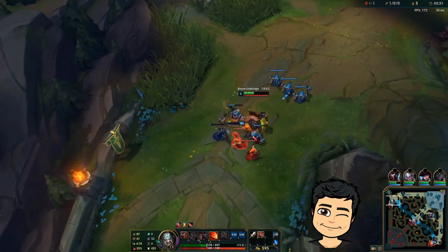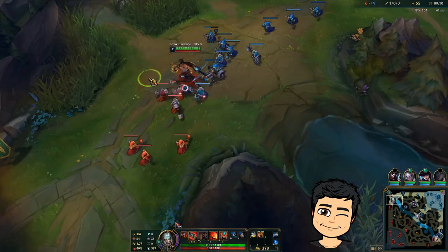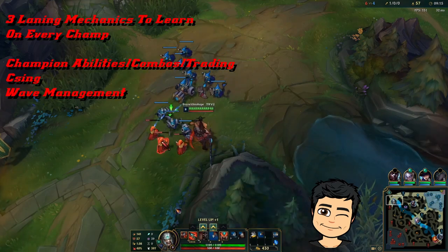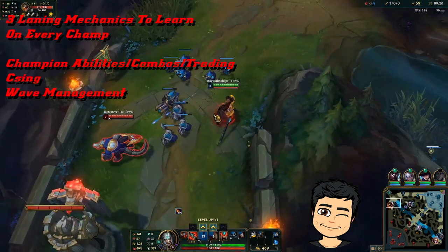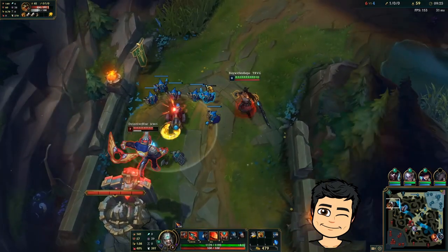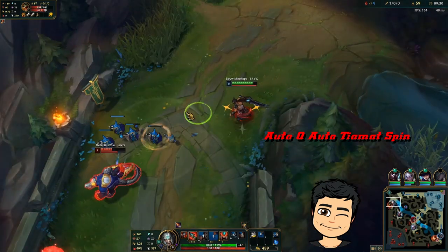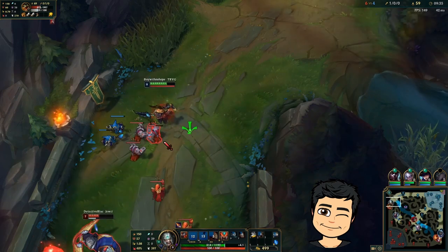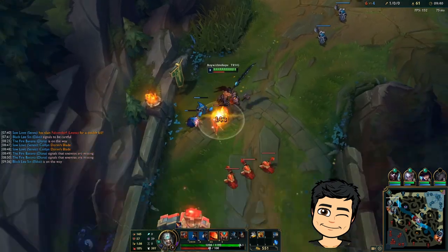Renekton typically beats Tryndamere, but this is just so cheesy. I'm actually going to push this wave. I missed so much CS right there. Let me see if I can auto him without taking turret shots. That was a beautiful trade — so good. Just heal up, go back in. Nice.